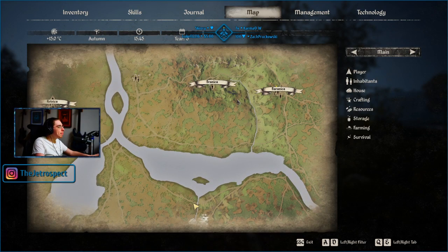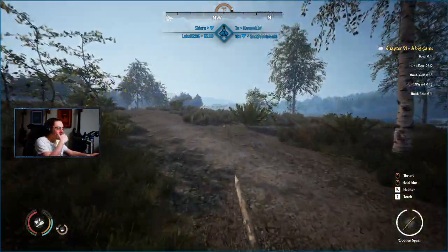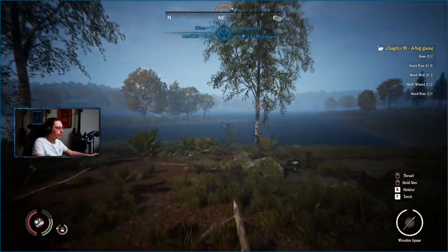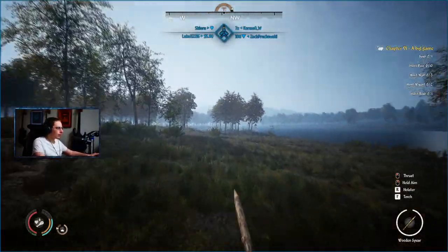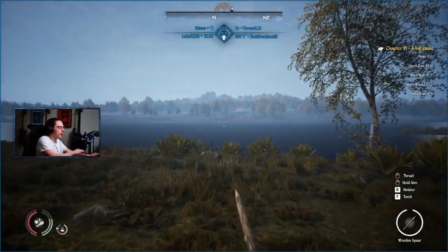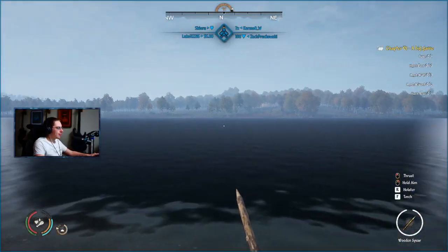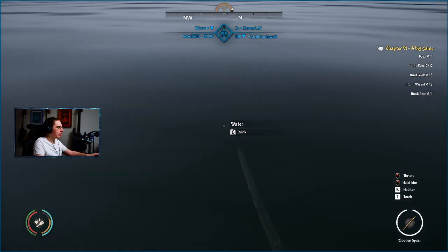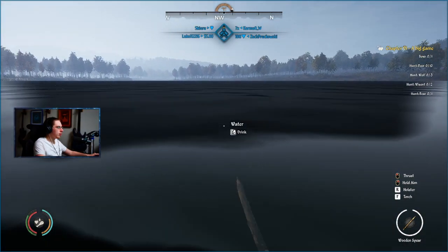Between Branica and Baranica — pretty close names — we're going to see if we can find someone from those two sister villages to cook for us. Wouldn't that be nice? We have to go all the way around and cross the bridge unless we want to wade through the water. Oh my god, do I do it? I mean, I needed to bathe anyway. All right, sprinting through the water, let's go!